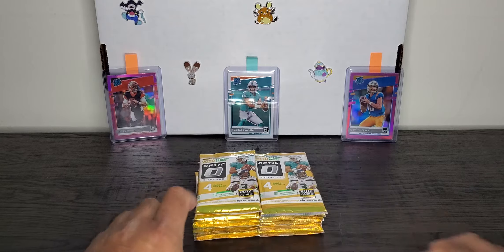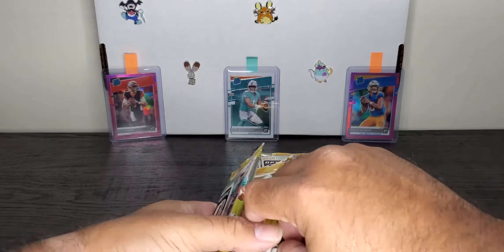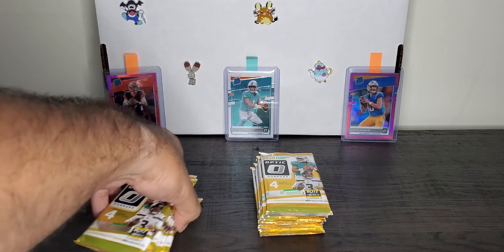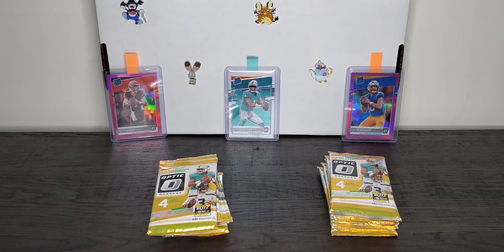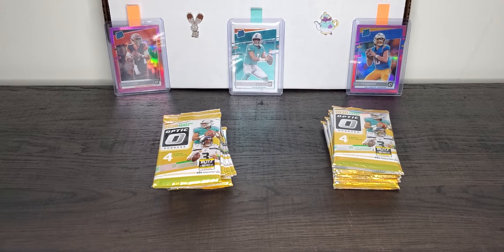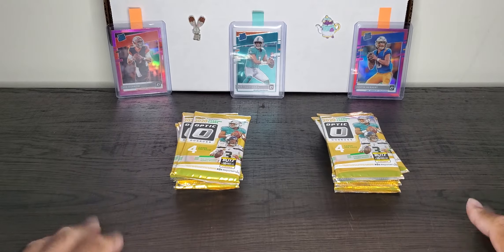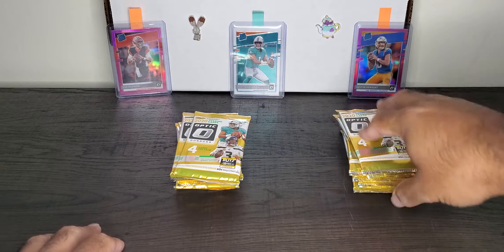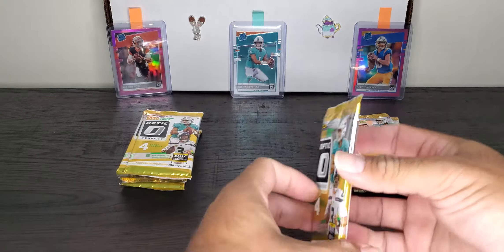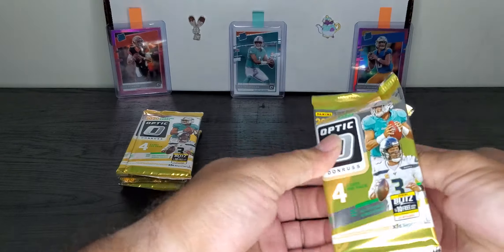Already, off the bat, I think Target has a mem card — it looks kind of thicker. I think one of these two is thicker, but we'll save it for the end. So let's tilt this down a little bit. As you can see in the back, we got the big three: Herbert, Tua, Joe — Joey B, like I call them. Since it's the first time I've ever opened the Hyper Red, we're going to start with the Hyper Red and see if we can pull any beauties out of this first blaster box.